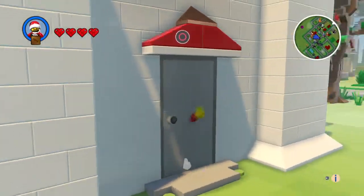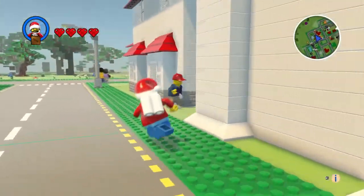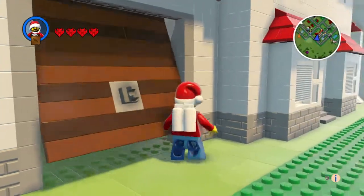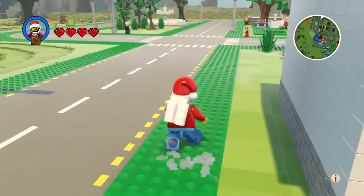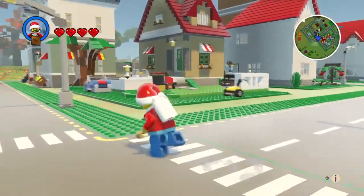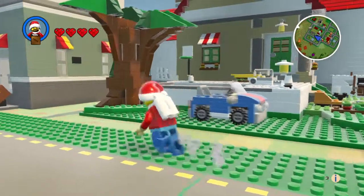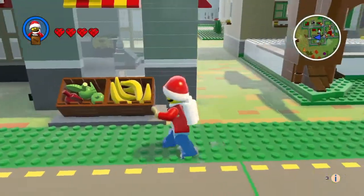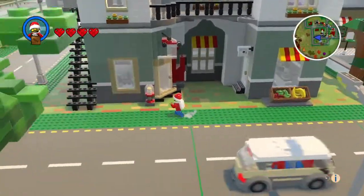I'm gonna go to the church - is this the church or is that just a tower? It's connected - no, there's no church. This is a nice house. I might try and move into another house. I'm gonna cross the road here, but there's another creator house over here.